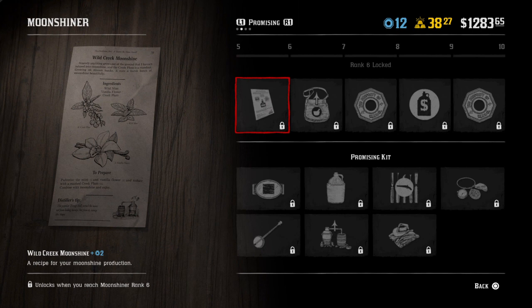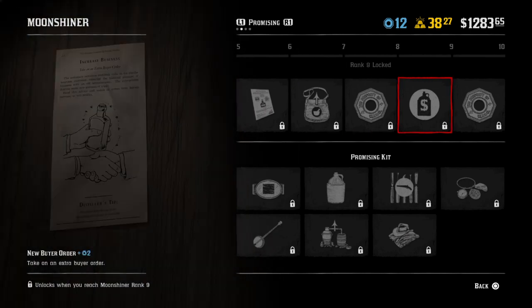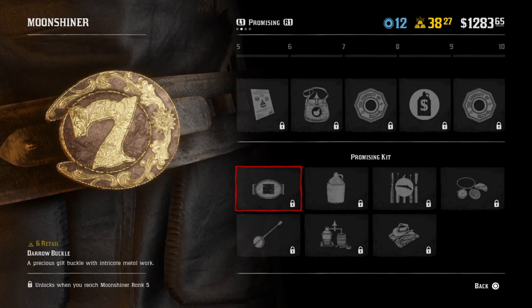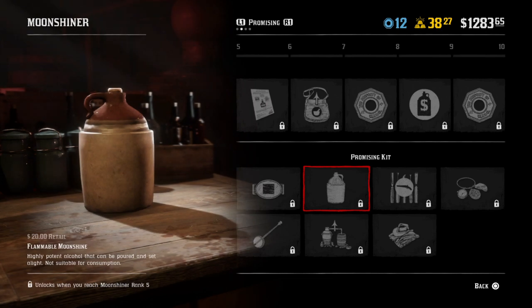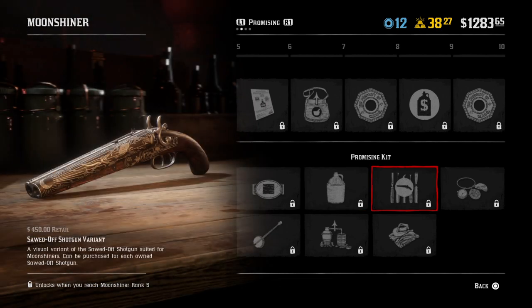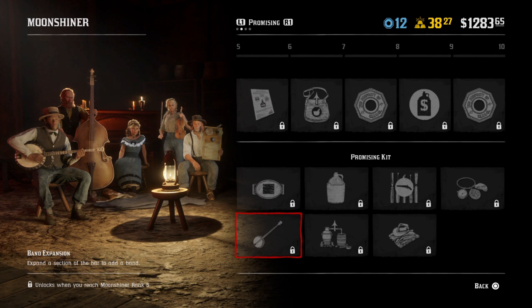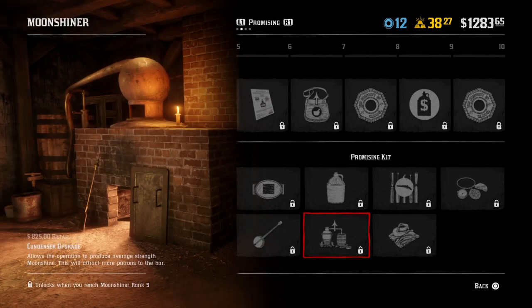Now we're going to the promising kit. The promising kit gets you Wild Creek Moonshine, a satchel upgrade, more tokens, a new buyer order, and more tokens. The rewards include buckles — one of which costs $6 gold — flammable Moonshine, a sawed-off shotgun variant, a hip flask for on-the-go, and a band expansion. So you'll be able to get a band in your underground Moonshine bar since you're running a speakeasy — Moonshine is illegal — and having a band can intrigue your guests to come and spend more money. You can also get more upgrades and another outfit.